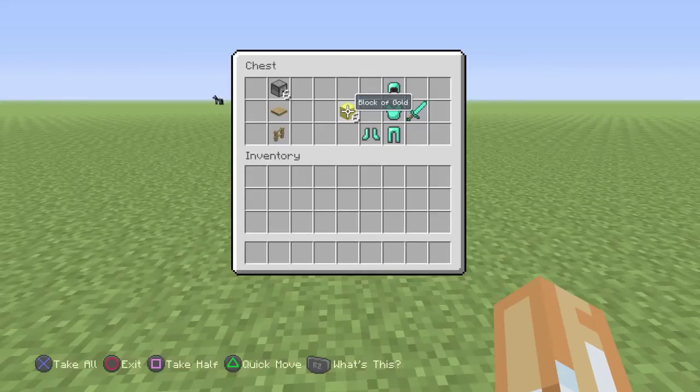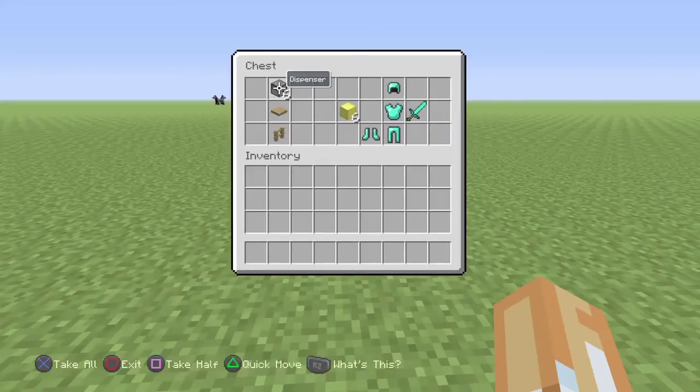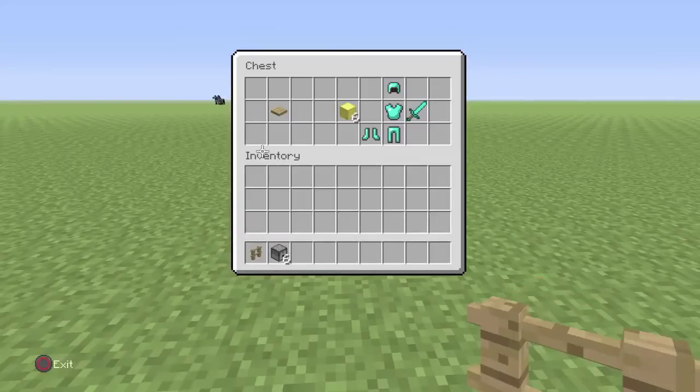I just use gold blocks as an example but you can use whatever you want, and then of course the armor that you want to equip. It's fairly simple and very easy to make.